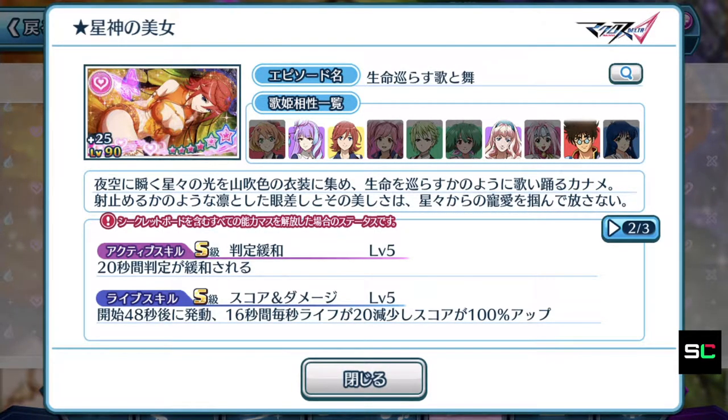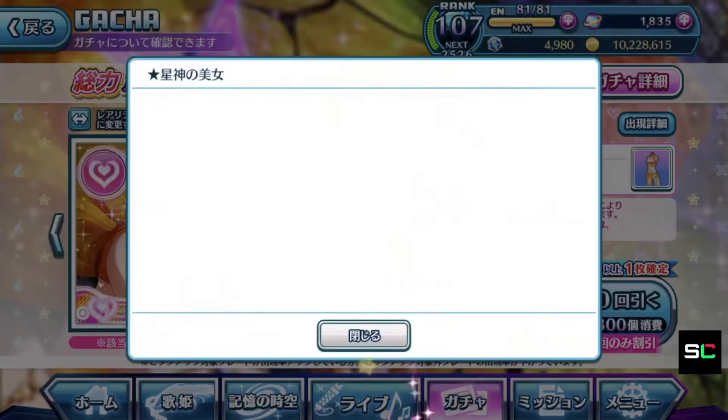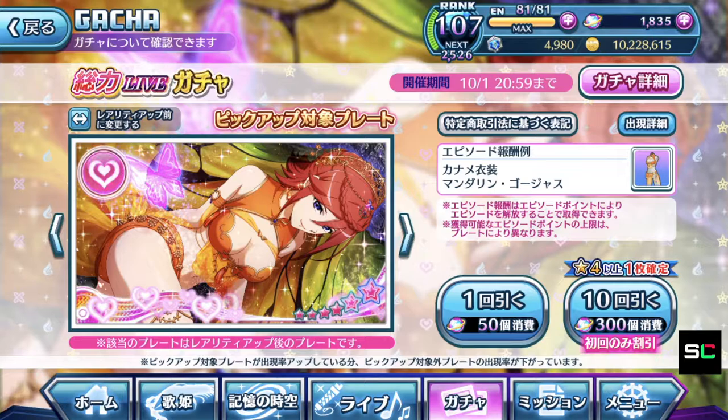It definitely deserves the 2.5 position, just slightly below tier 1, which is the highest ranking for me. So basically, if Kaname's episode plate falls into your arsenal because of your first discounted 300 stone pool, congratulations to you. But if you don't have enough singing stones for it now, make sure you save up for it. Maybe it'll come back next year when a returning event with Gorgeous comes around again, maybe releasing Reina's Gorgeous costume and Freya's Gorgeous costume — that's when you can stand a chance to obtain Kaname's awesome episode plate again.